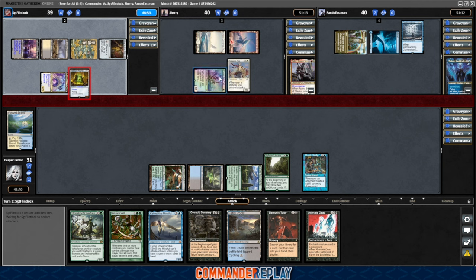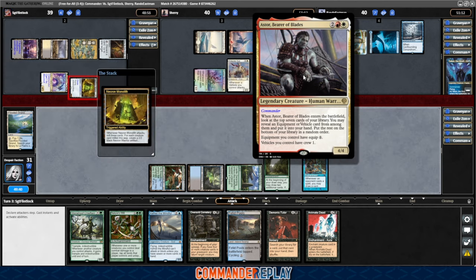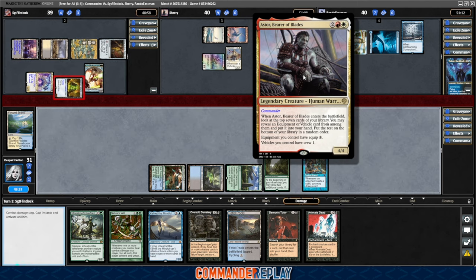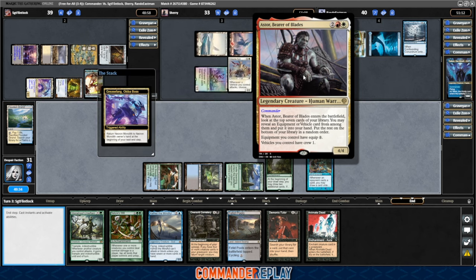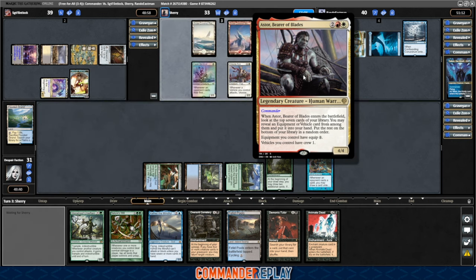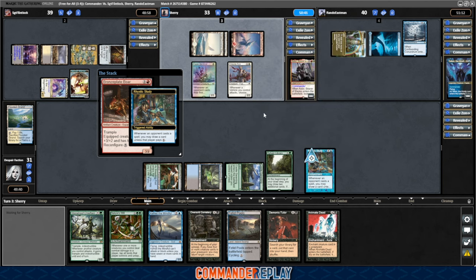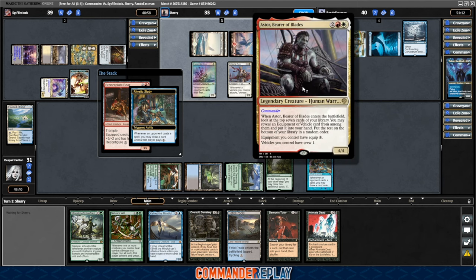In the middle we've got Sherry, another Patreon supporter, piloting Astor Bearer of Blades. It's a really interesting commander — a pretty powerful equipment commander. When it enters the battlefield, look at the top seven of your library, reveal an equipment or vehicle card from among them, put it in your hand, the rest on the bottom. Equipment you control have equip one, and vehicles you control have crew one. Equip one is really powerful — you can drop an Argentum Armor and plan to cast it and use it all in the same turn.